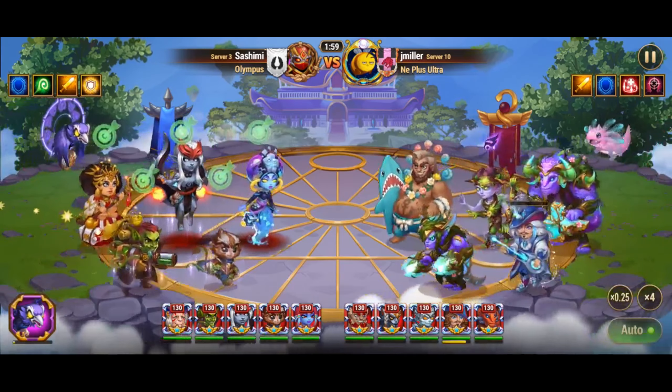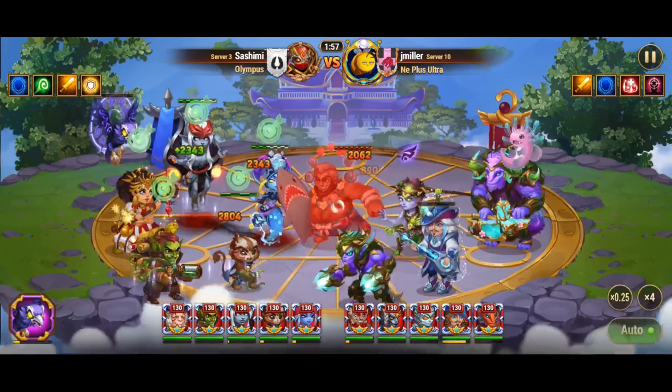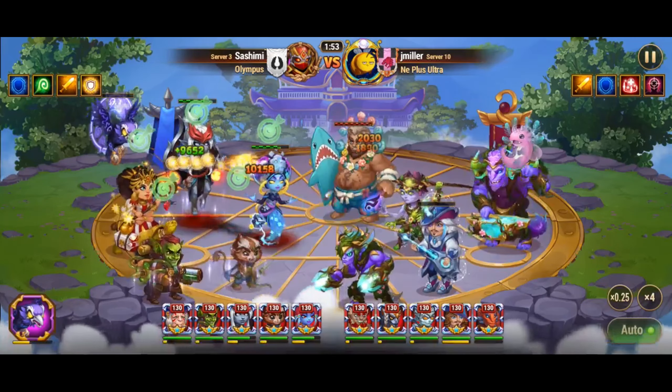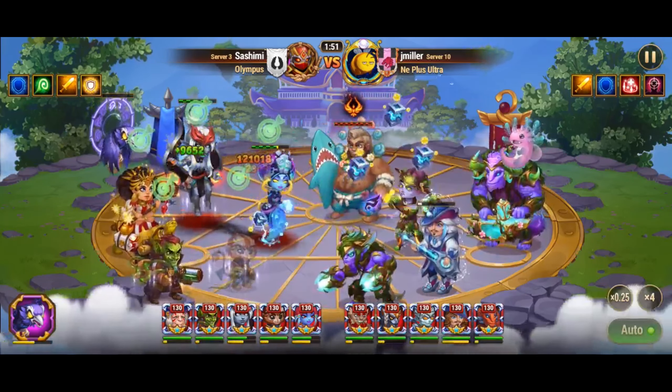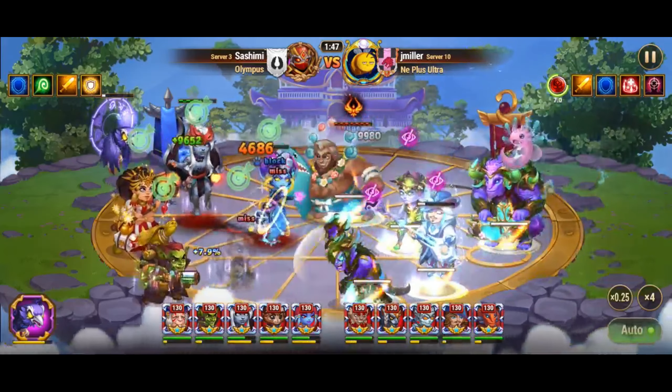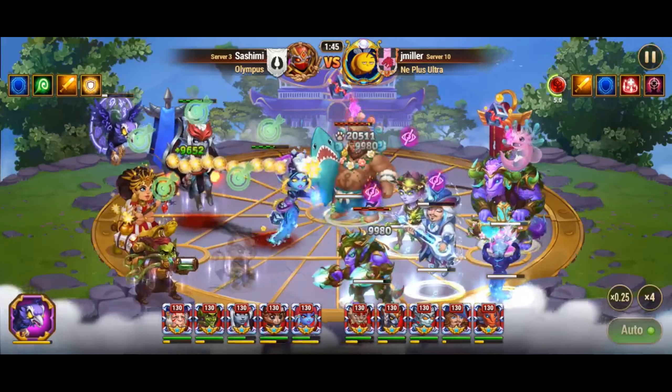In contrast, Thea's Solar Sanctuary provides a quick burst of healing to all allies, which can be crucial during moments of intense damage. This healing skill scales with Thea's magic attack, making it very effective in quickly restoring health to the entire team.